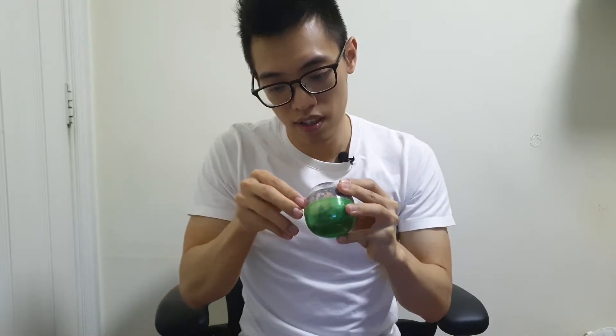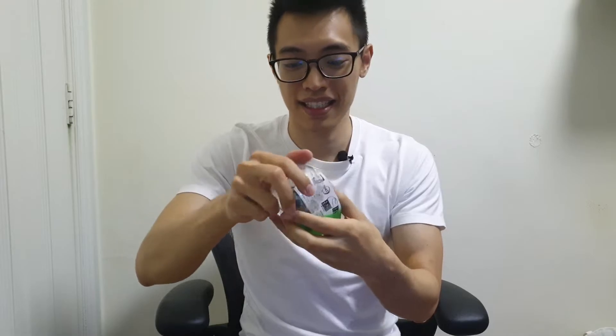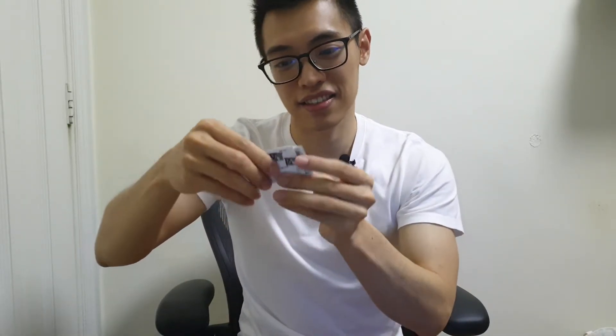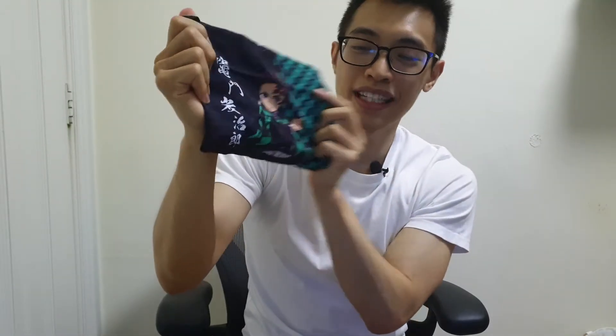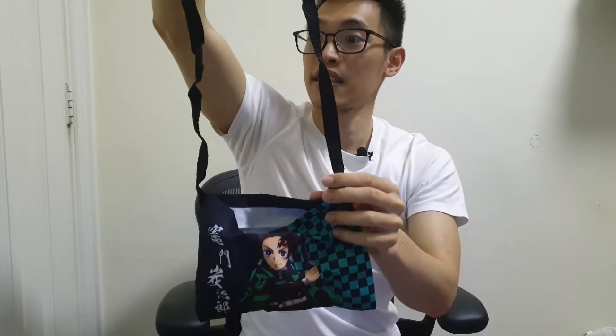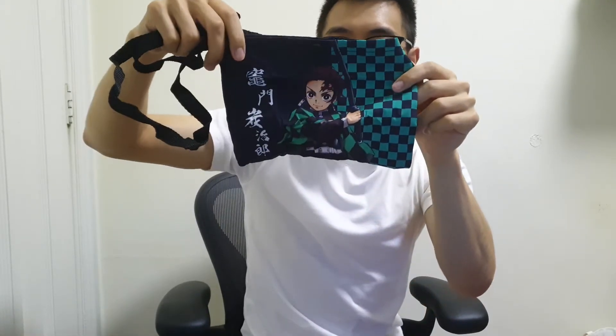This pouch costs $5 Singapore dollars. I just happened to have a $1 coin so I tried my luck and I got Tanjiro. It's from Star Stowe. So this is just the paper packaging, and here's the pouch. Yeah, lucky to get this! There were Tanjiro, Nezuko, Zenitsu, Inosuke, Giyu, Shinobu, and Rengoku available. Not sure what I can do with this pouch, but there's a pretty long strap on it — maybe I can store some small items, I guess.